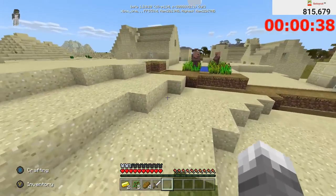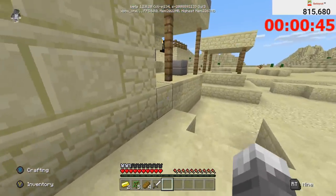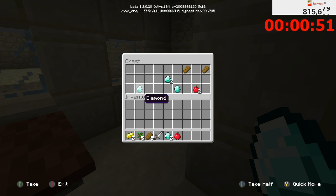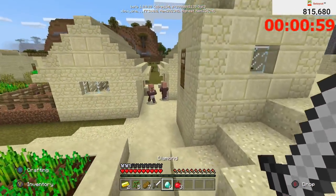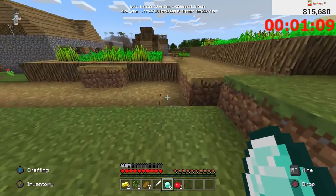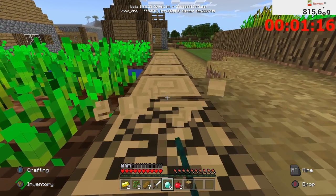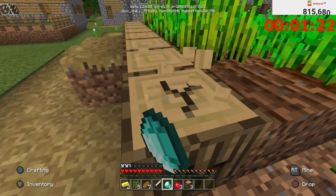This first chest contains some saplings, some bread, and a sword. The second blacksmith chest is the reason this seed is so amazing — it has six diamonds, four free apples, and some bread. So we've got all the food we need and the basis for a golden apple. Six diamonds in one minute six seconds — that could have been faster if I went straight there, but we're doing pretty well.